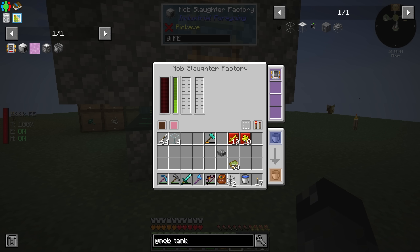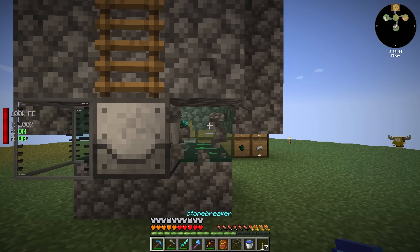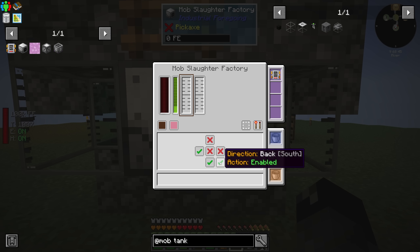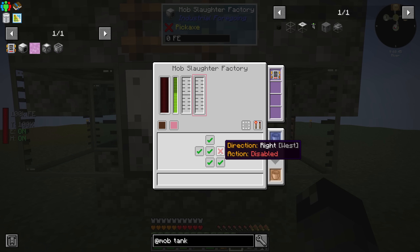Working area looks great. I also removed the upgrades from the mob masher, so those are in my inventory. We have the tanks here. Let's pop one out and place it here, and one more here. We want the meat on this side - east, whatever that is - we'll do a push. And then the pink slime will do right, and that'll be a push. We'll disable everything else so the fluid gets ejected automatically.